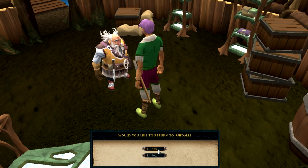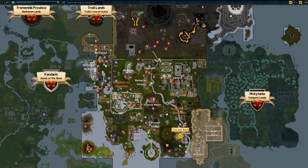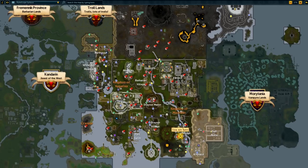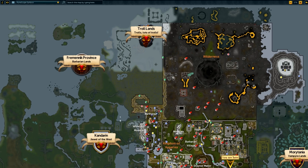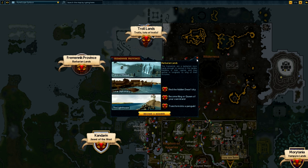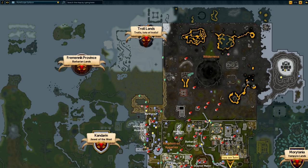Next up is the world map — one of the most requested improvements from the community. The map has had a whole technological rework, meaning loading time has been drastically improved. Watch as it opens almost instantaneously. The free and members areas are now highlighted, so free-to-play players can easily distinguish the areas they can access. You can even click on the region badges to see what's in store for members areas — it'll show you locations, quests, or signature features for that area. The whole interface has been visually updated for easy navigation, with clearer-to-read fonts.